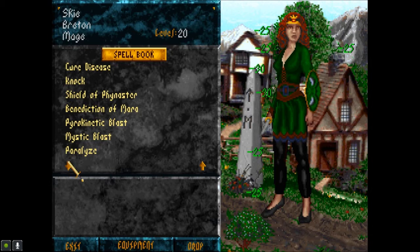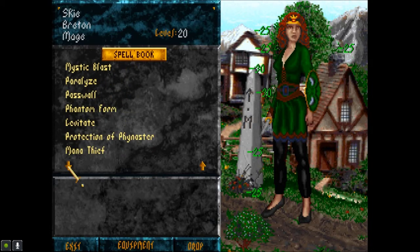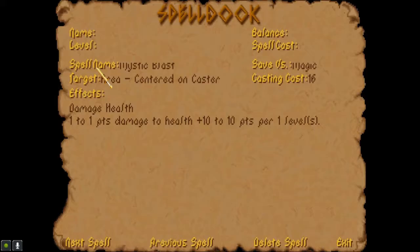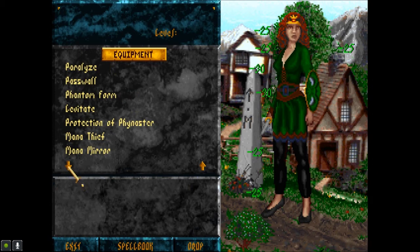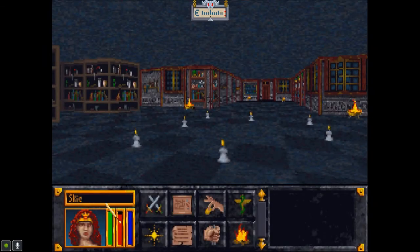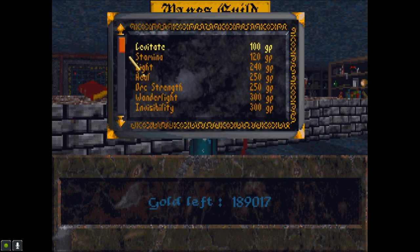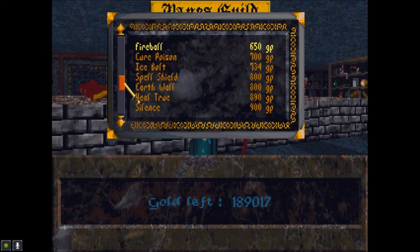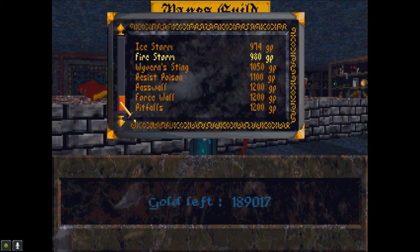I'm going to keep the old Shield just in case. Benediction of Mara — I like my blasts, very effective. 10 points for 1 level, 10 points for 1 level. Pass Wall, Paralyze — I wonder if he has a Cure. I'm not going to bother making it unless I have to. A Cure... Curse? 'Cause that's never happened to me. I just don't want to be stuck being cursed — I don't know what that even entails.